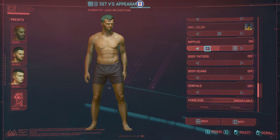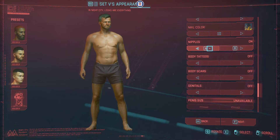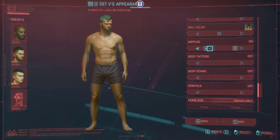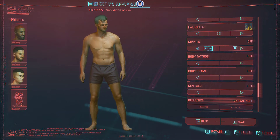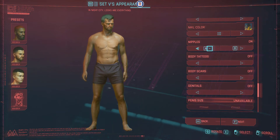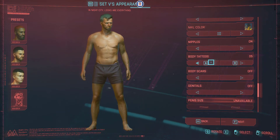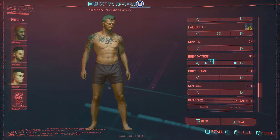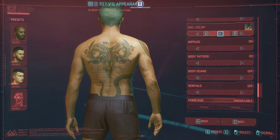What options do we have? On or off — that's it. Well, it will be on. It's nice to see that in the future we can toggle nipples on or off. Body tattoos — that's nice. Let's rotate and see what we have.